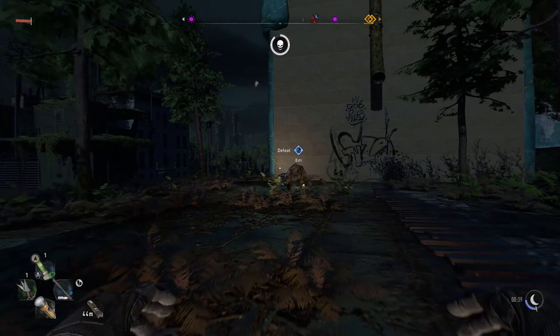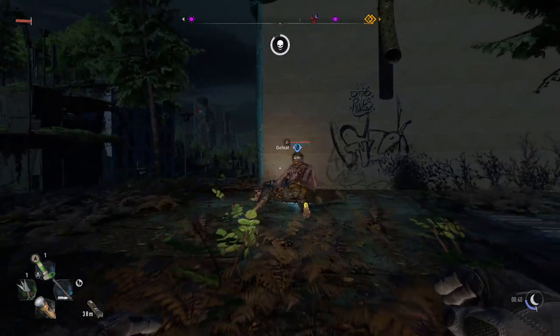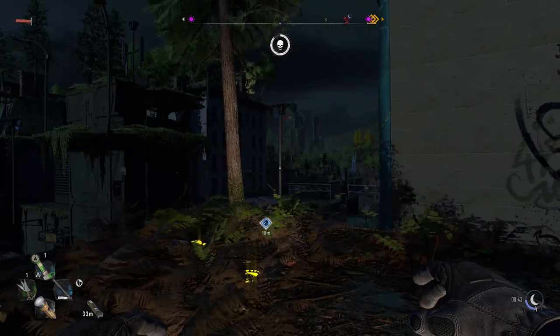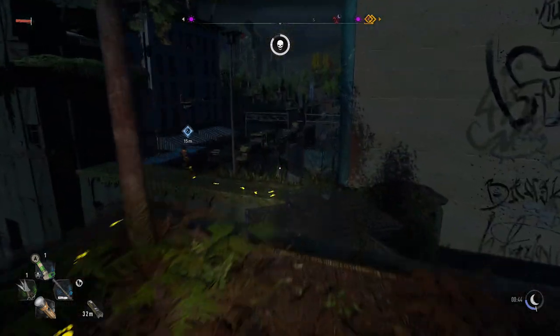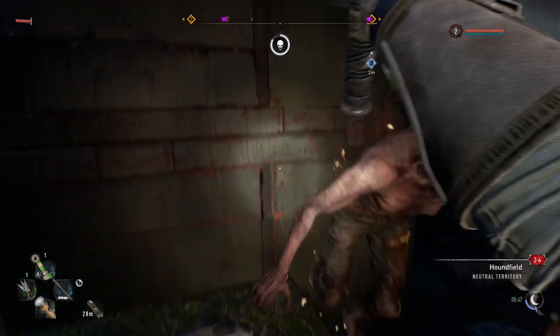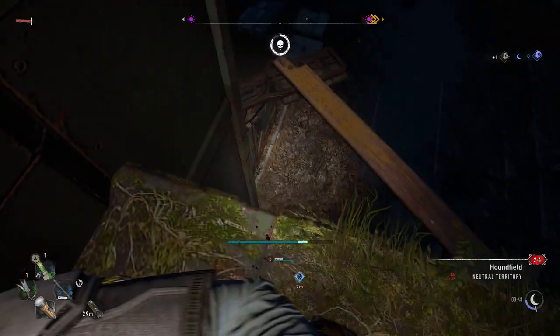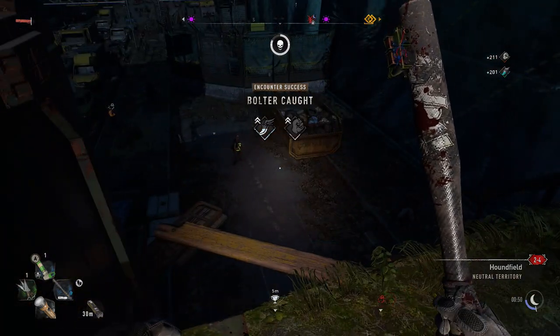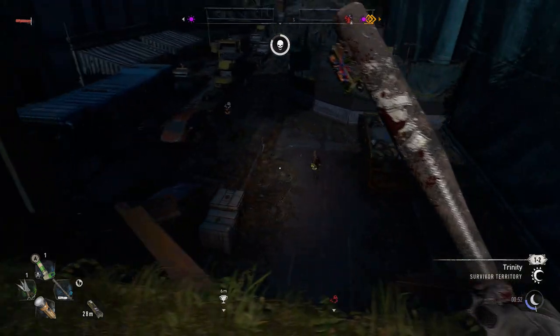Another quick one if you do happen to come across them is bolters. These are special zombies that you can see leave a path and you've got to follow them and get to them quickly. You get around 200 XP in the early stages, and I wouldn't say it's the biggest amount, but like rescuing survivors, taking care of these guys is super quick if you do manage to come across them, so don't ever pass up the opportunity.